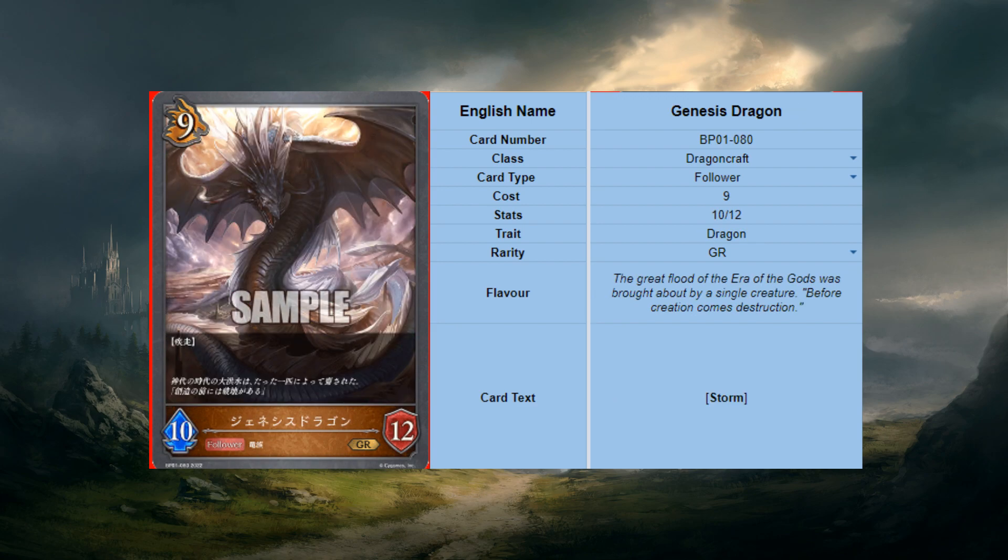Next card is Genesis Dragon - a 9-cost 10/12 with storm. Card is lit. It's a late-game aggro finisher. Even though it's a nine-cost, a lot of times it's going to be more of a turn seven or eight play. It lands and you just hope your opponent has removal, because otherwise it's just dead. It feels a little bad against Sword in that matchup, but otherwise the card is great - it's just so much pressure.